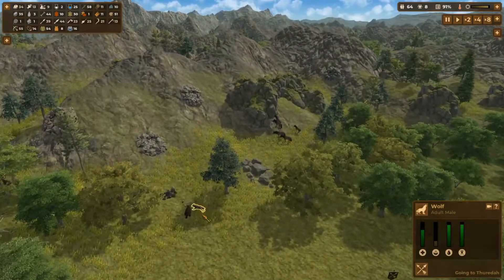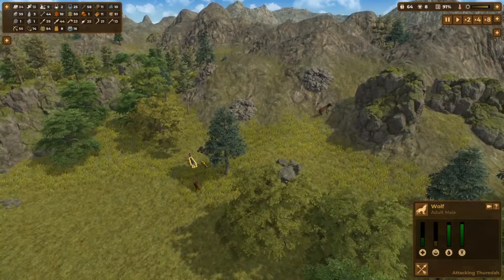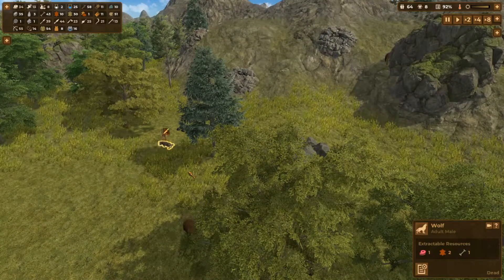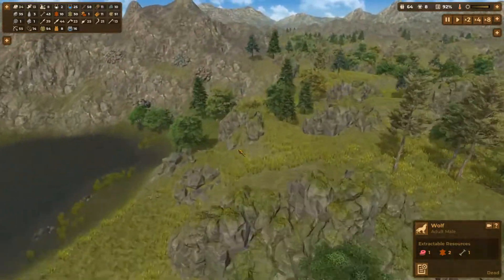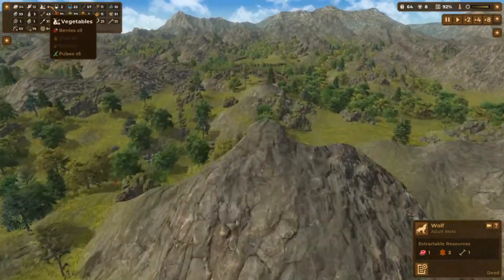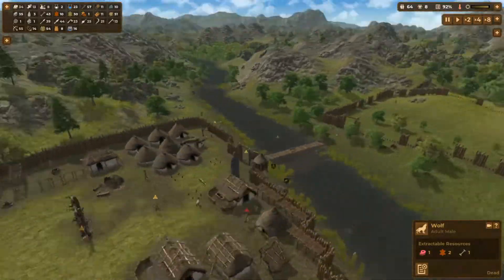We seem to be doing okay, quite good now. Where are we? That's one of the hunting areas. Meat is going down, fish has gone up, vegetables have increased. So we'll see how this goes.